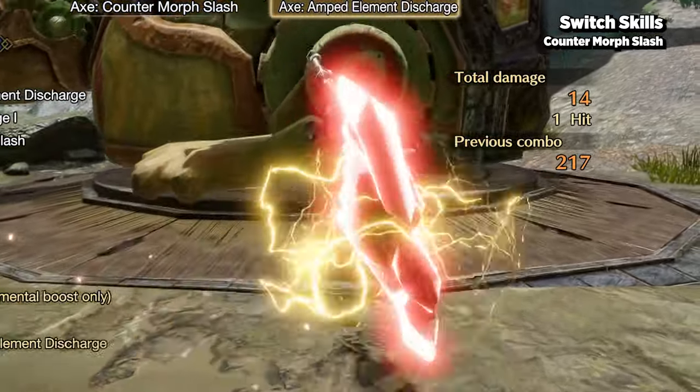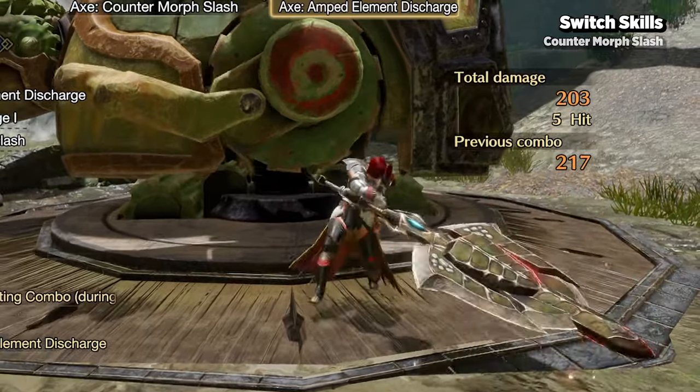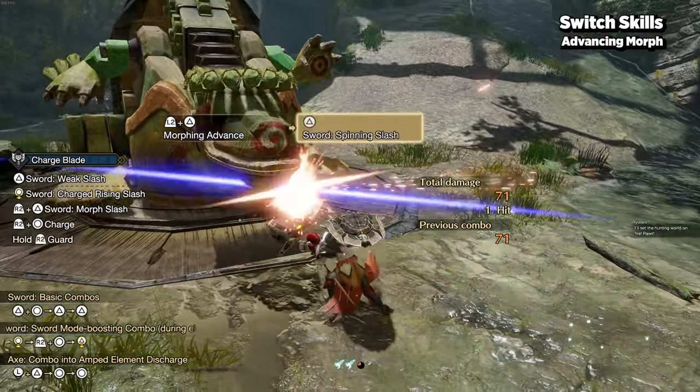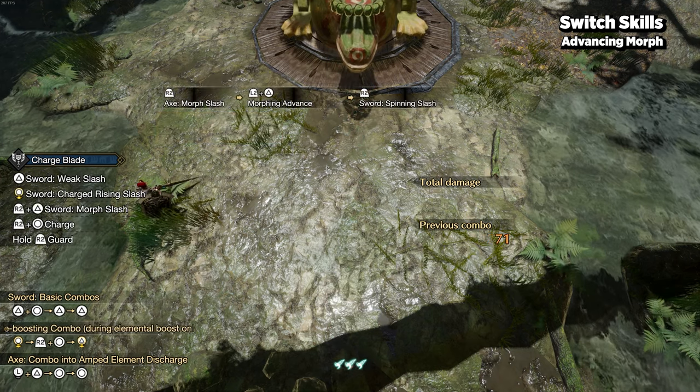If your playstyle involves UED or counter UED spamming, counter morph slash could be the switch skill for you. At the cost of one wirebug, you perform the morphing advance, which serves as a gap closer, helping you travel across a good chunk of distance.